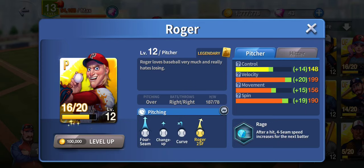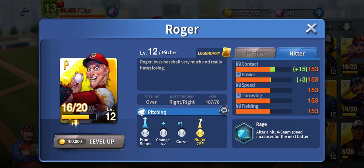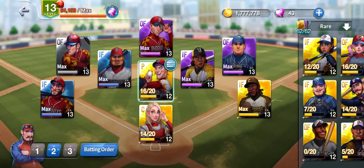After he gives up a hit, he gets kind of angry or rage, so his four-seam fastball increases in speed for the next batter. For a hitter, pretty much if he's level 13, it's 168 all around, and at level 12, 153 all around.